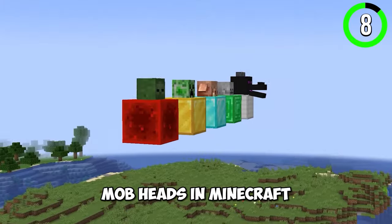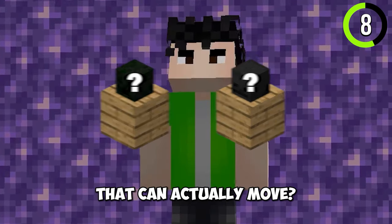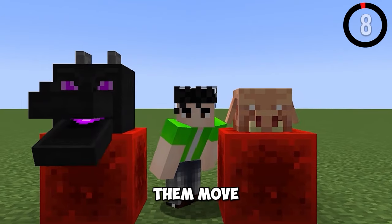We all know about mob heads in Minecraft, but did you know that there are two secret mob heads that can actually move? The first one is the Ender Dragon head that you can obtain in the end ship. The second one is the rare Piglin head. It's so weird seeing them move.